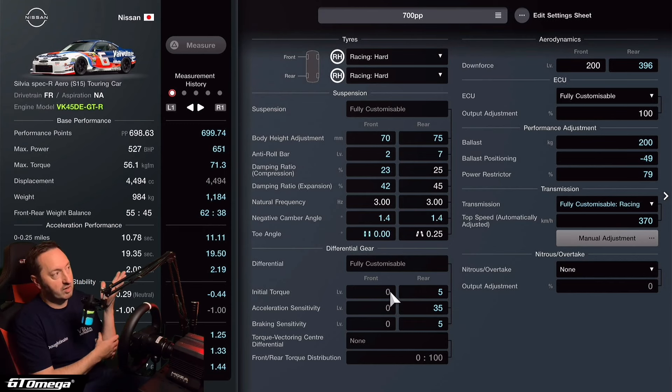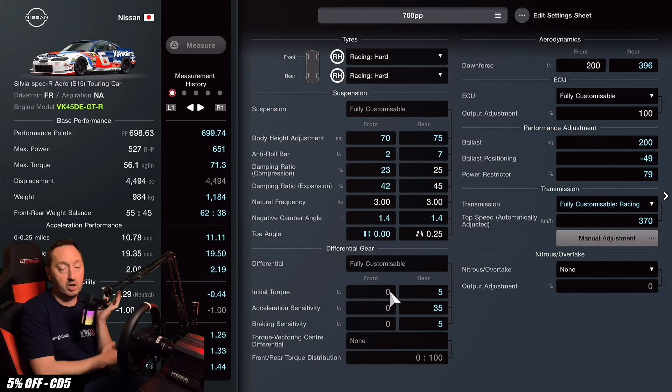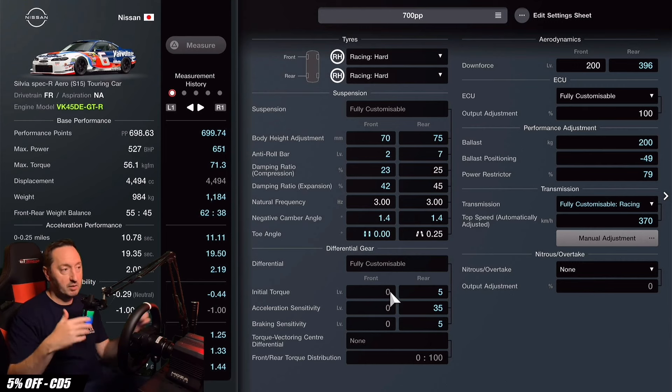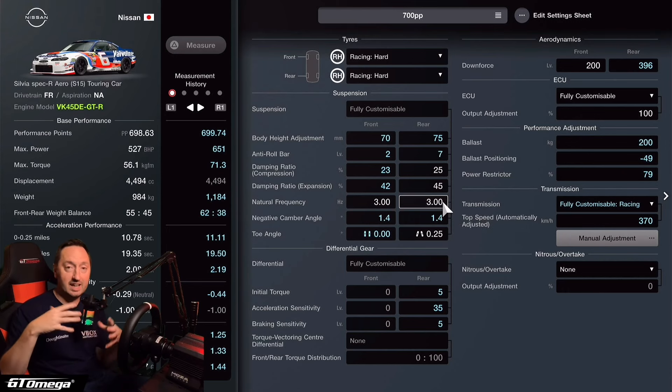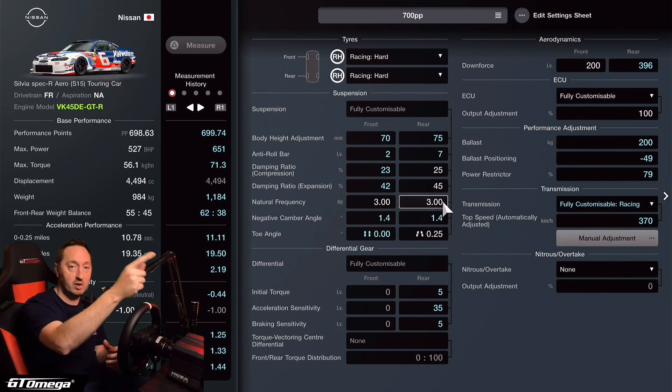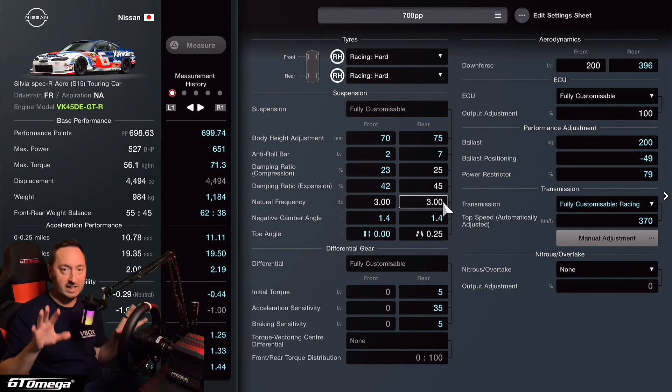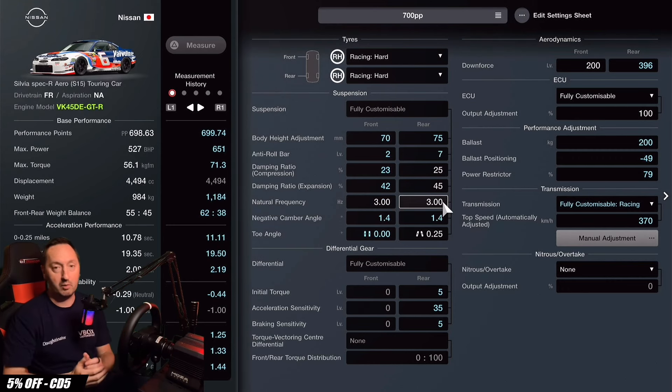This is the VK45DE GTR engine swap car — the Group 2 Nissan engine in this Group 4 car. If you've found this video very useful, make sure you smash that like button. If you want to know more about the tuning sheet and how to change different parts of the car, click on the video on screen right now — I've got a whole video dedicated to everything in the tuning sheet and what every single item does. Go and check that one out and we'll catch you in the next one.